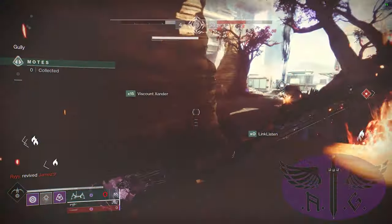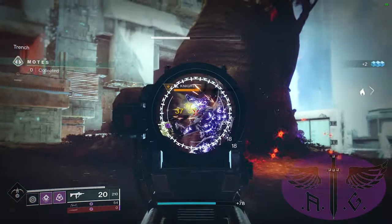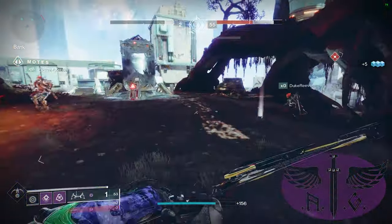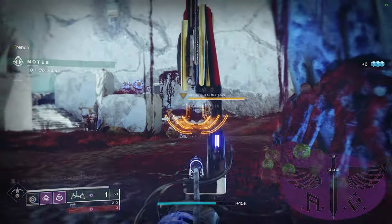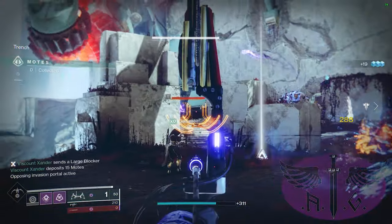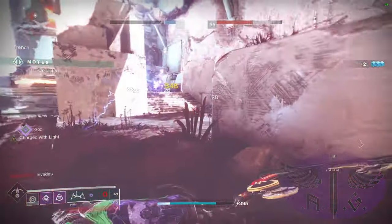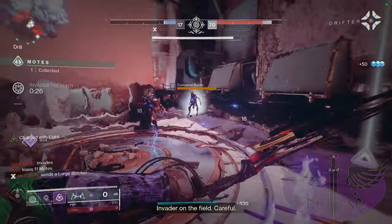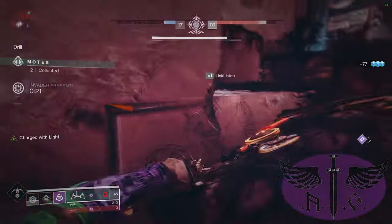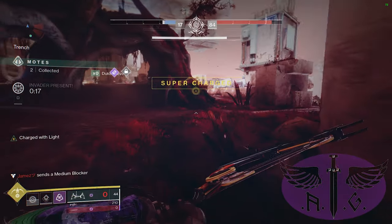The Oathkeeper is good at one job and it is completely unnecessary. In Gambit, frankly, it is a near useless exotic for hunters. I was genuinely excited for it when it first came out in year two because it was also supposed to increase draw speed, which would have decimated the competition if paired with the Trinity Ghoul. However, that effect didn't work on release and instead of fixing the bug, Bungie decided to change the weapon description to match its one effect. So unless you just want to look good while invading, keep this exotic in Crucible or collecting dust in your vault.